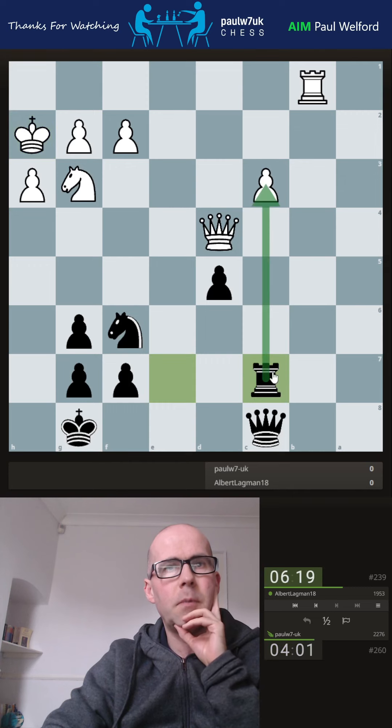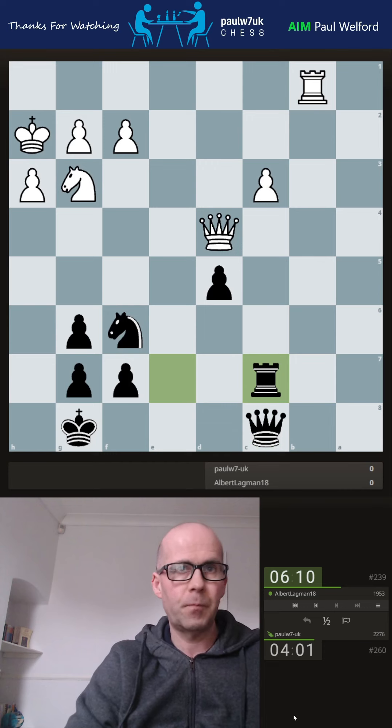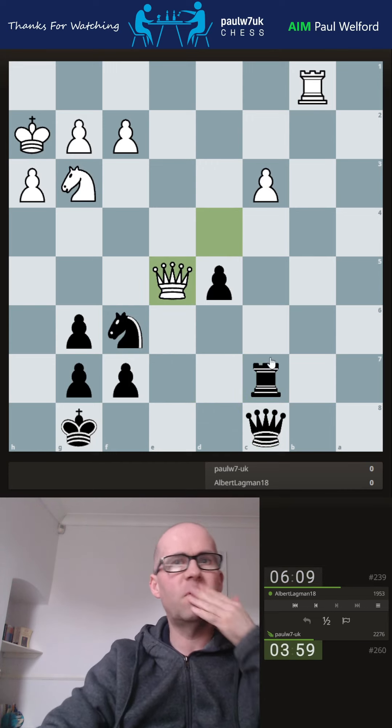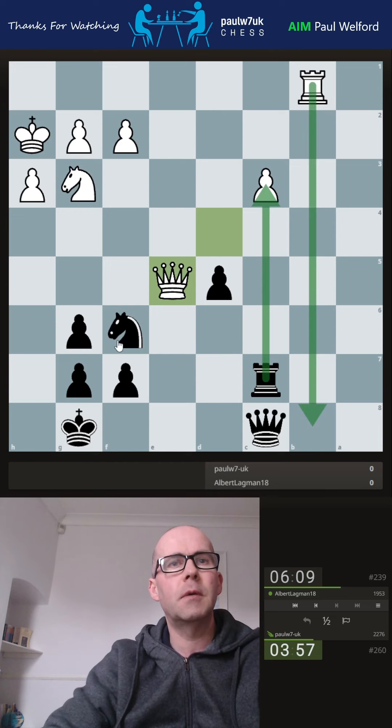I'm going to go here and hit the pawn. The idea is to get queen up, and then if he checks I can block with the rook and the queen's not in a direct pin on the back rank. He's played queen forward so he wants me to take to play down here.